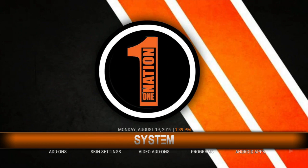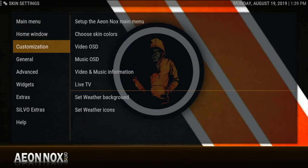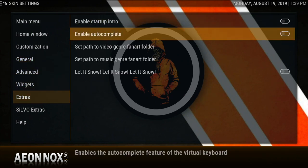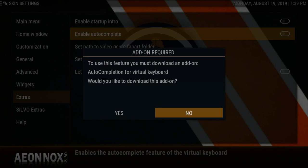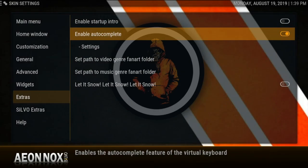Another thing I want to show you — go to Skin Settings, then Extras. Enable Auto-Complete. I feel like this is a feature that should always be on. Some people don't have it on, but it's very important, especially after you get the virtual keyboard.